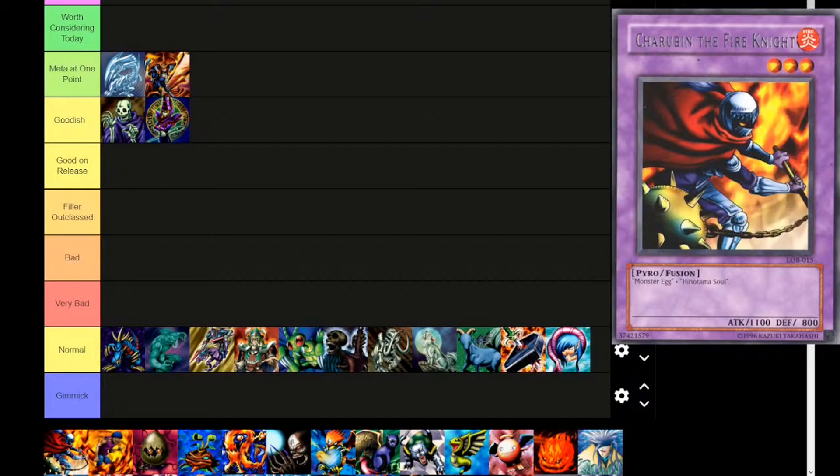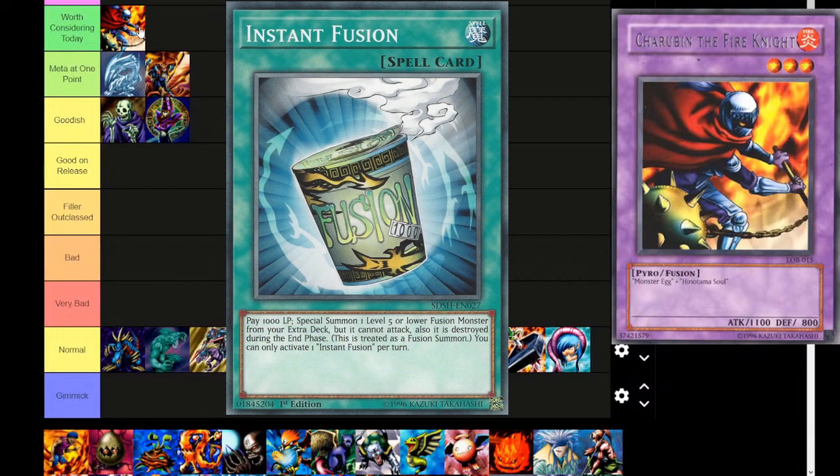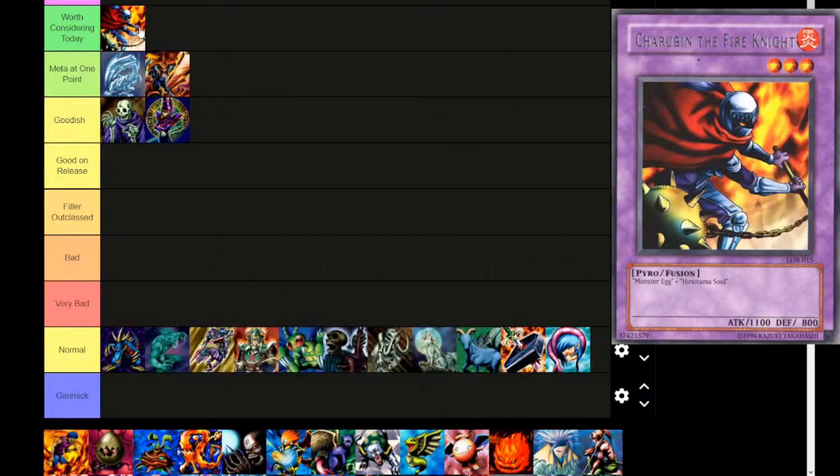Next up is Charuban the Fire Knight — a combination of Monster Egg and Hinotama Soul. This is a Fire attribute, level 3, pyro fusion type monster. 1100 attack, 800 defense. And this is crazy — it's not just good-ish. It has been played in fusion decks because there was no limit and you could just bring out anything with Metamorphosis or Magical Scientist. I'm actually going to put it into Worth Considering Today. I think Instant Fusion specifically to get this card out might be worth it because of the combination of type, attribute, and level making it okay for certain Synchro or Xyz strategies.